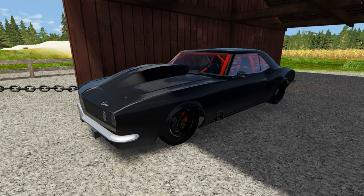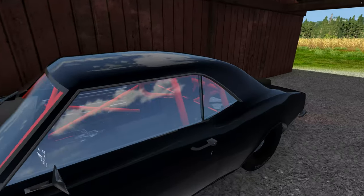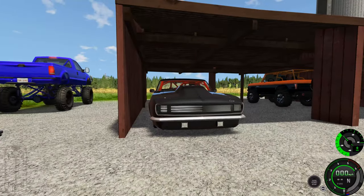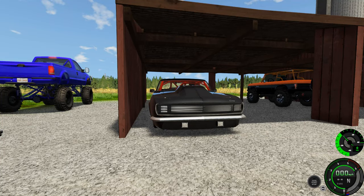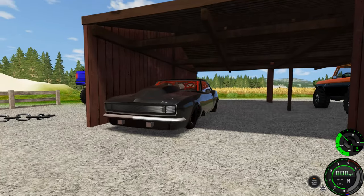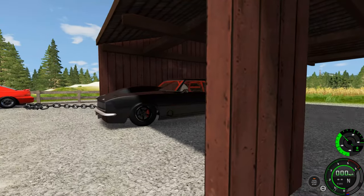Last but not least, I want to show you guys the Camaro. This is a '67 Chevy Camaro — I bought this car a while back and we've been slowly building it. It has a 454 LS, completely built, and it's twin turbo powered. Go ahead and fire it up. It's twin turbo — I don't know how much power because I haven't dynoed it yet.